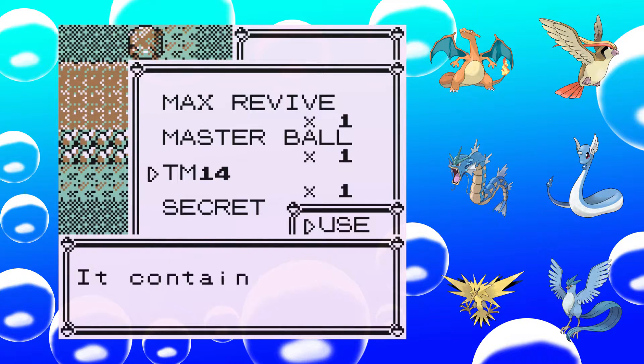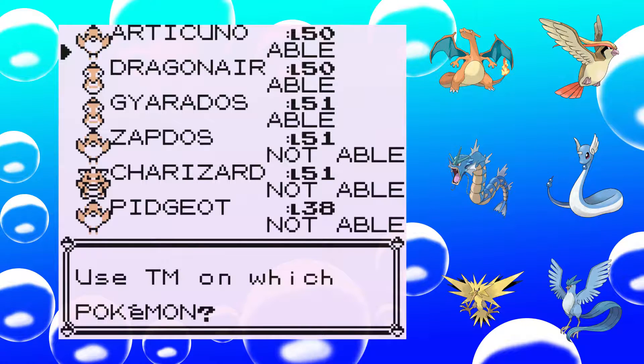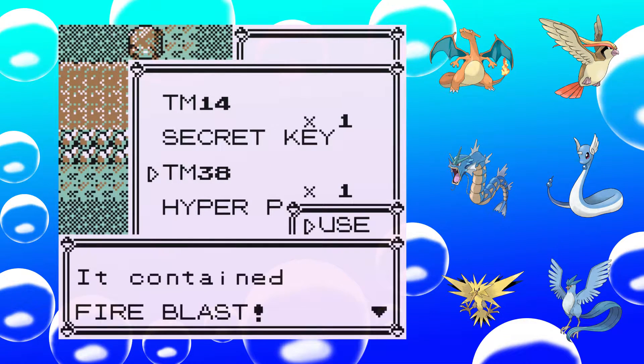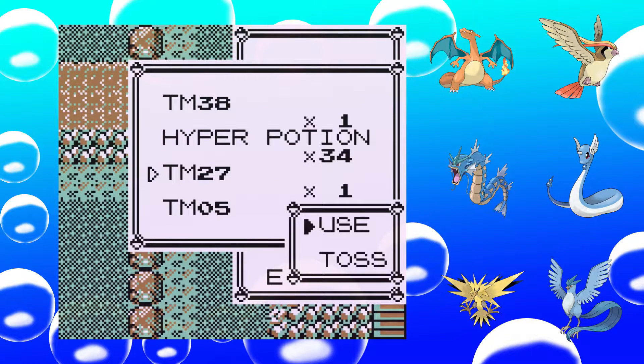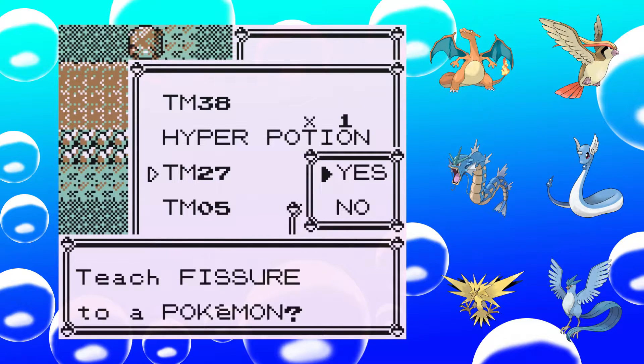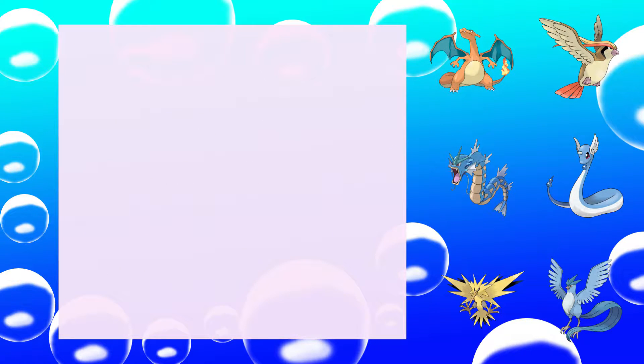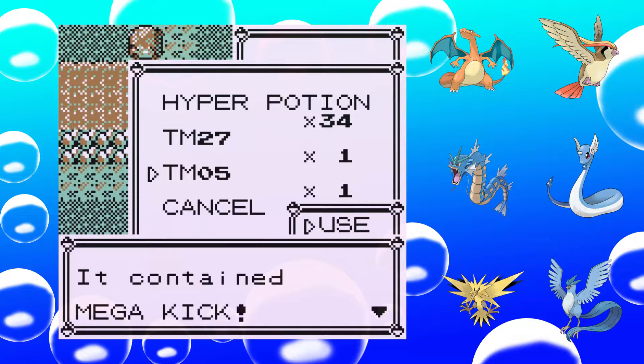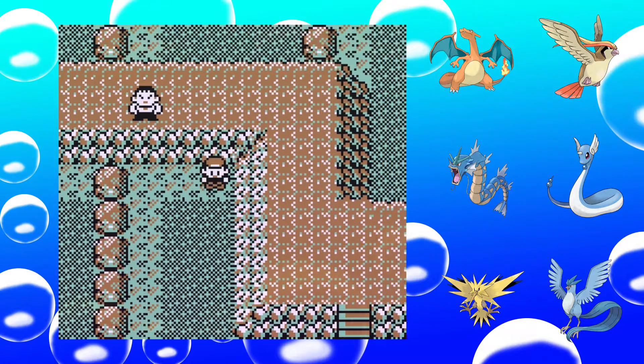TM14 — Blizzard. Yes, I want to teach Blizzard, but Dragonair and Gyarados can also learn it. I'll wait with that decision. Fire Blast — no, will not teach it. Fissure. Charizard would be able, but Charizard already has the moveset. Mega Kick — no, I don't want to learn that.